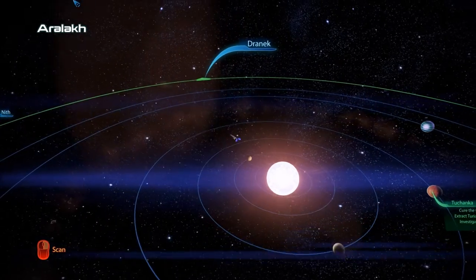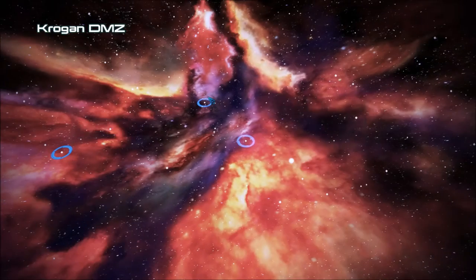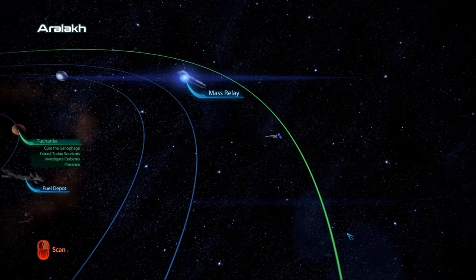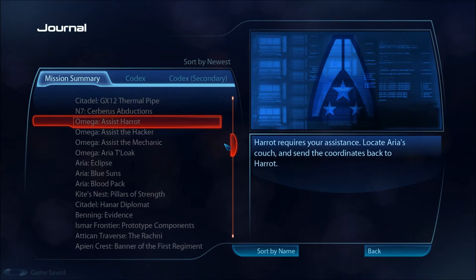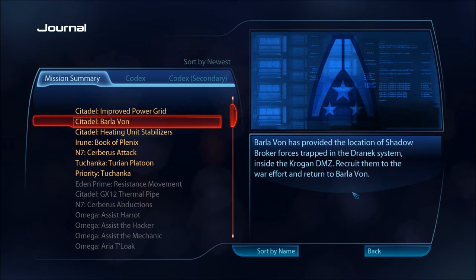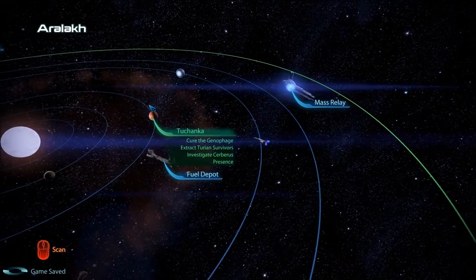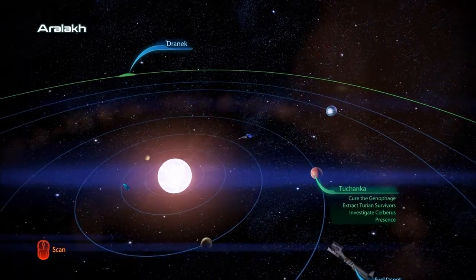We're going to check out all these planets of course. We've got Dranic and Nith. One of these is in the Dranic system — that's the Krogan DMZ also. So that's in the Dranic system — that's where Balavon is. I'm going to take care of a whole bunch of crap here: one is the main quest and three others are other stuff.